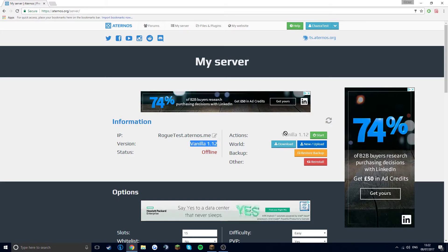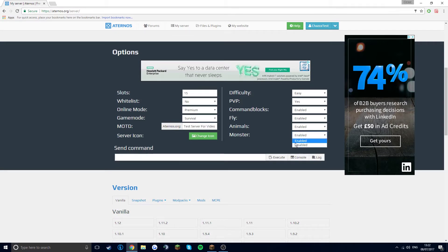The default server version is vanilla 1.12, because that's the latest version of Minecraft, but you can change that. You can disable or enable monsters, animals, fly, command block, and PvP — like if you want a normal server with just friends and no PvP you can choose that. I'm going to enable PvP for this.